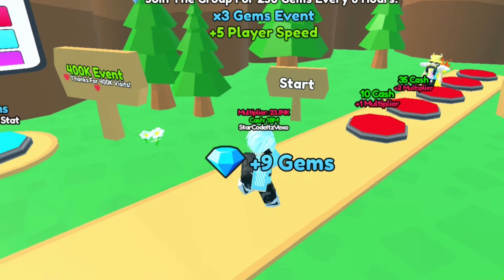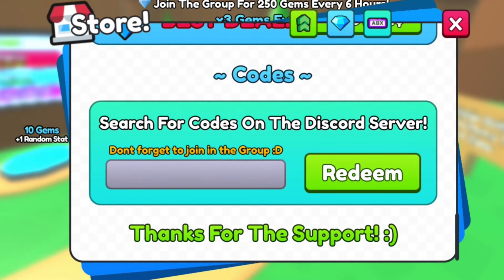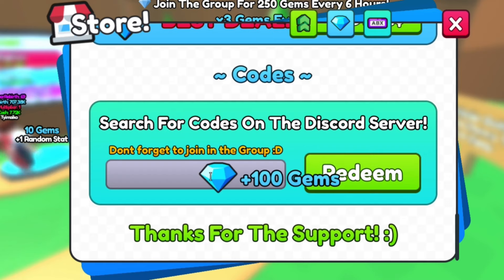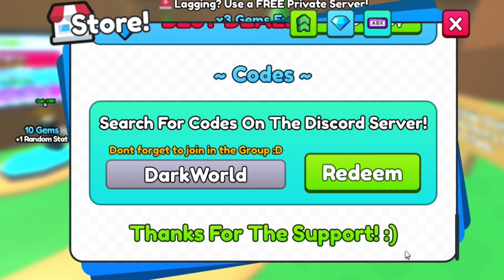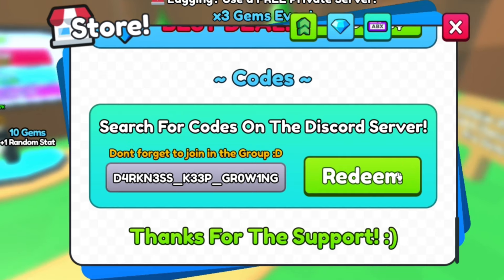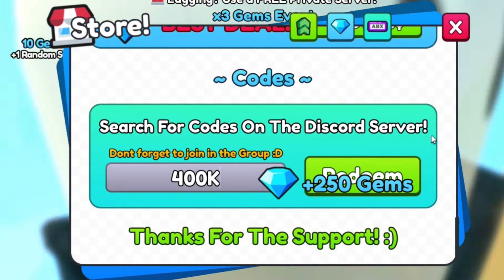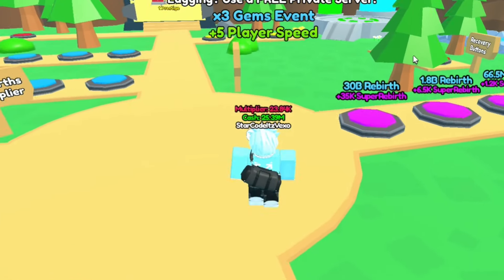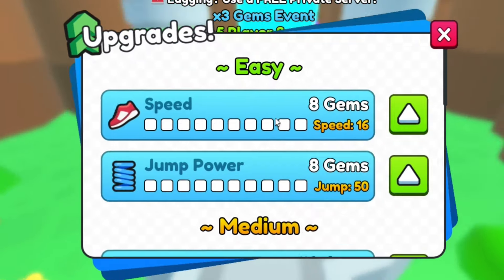We've actually got quite a lot of codes to redeem, so let's go to codes. We'll get quite a lot of gems with these codes. We've got the Update 4 code, the Darkness code, and the Next code. After Darkness, we've got Dark World — redeem that code as well. We also got Darkness Keep Growing — redeem that too. And we've got the code 400k. Redeeming those codes got us over 1000 gems, which is absolutely insane.